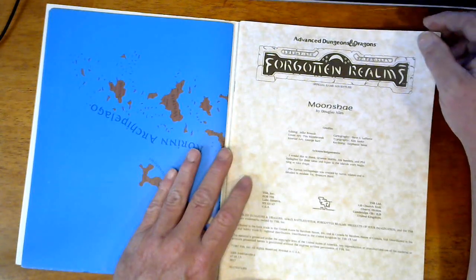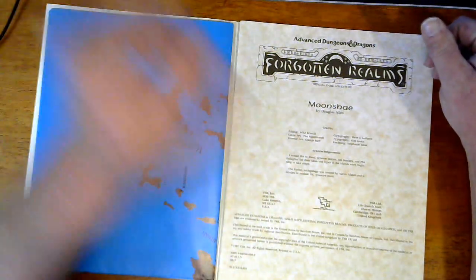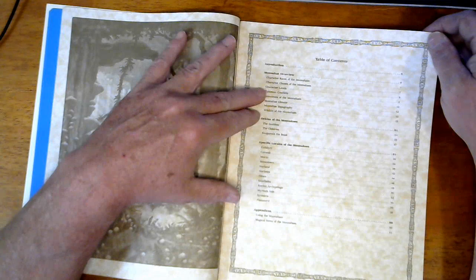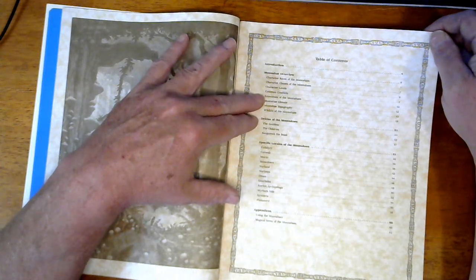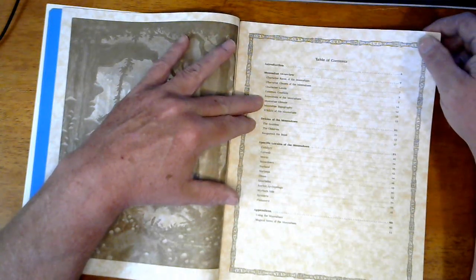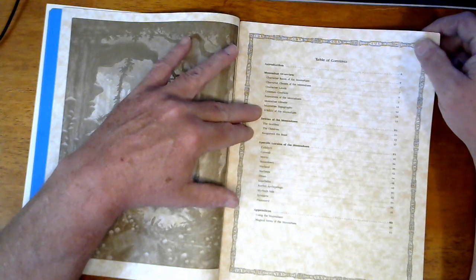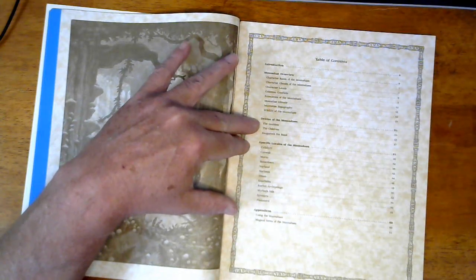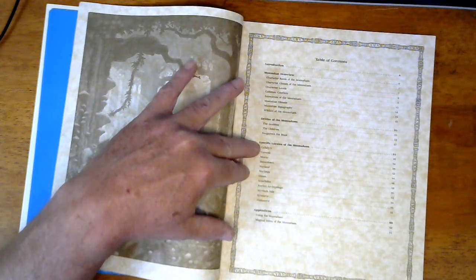The second edition was the version we used the most when we were playing campaigns in the setting. So we've got an overview, character races, classes of the Moonshaes, character levels, common conflicts, economies of the Moonshaes, the Moonshae climate, topography, wildlife of the Moonshaes, a section on deities, and then specific locales in the Moonshaes.